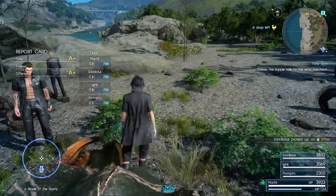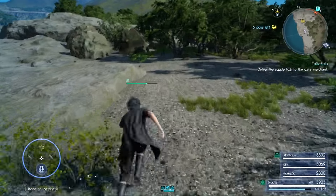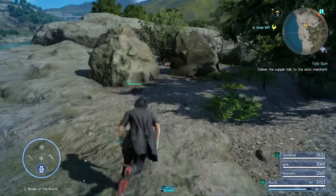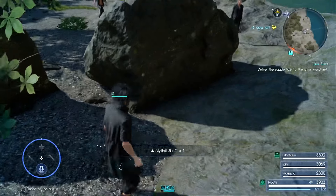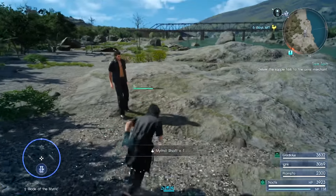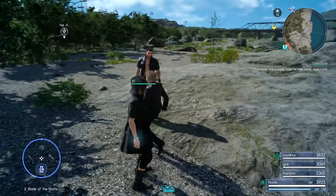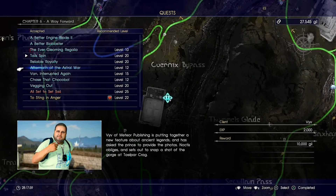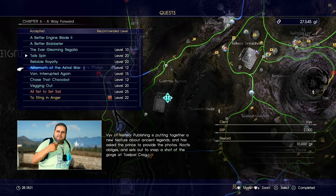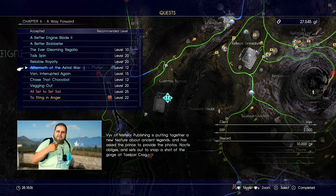We're not going to head to Lestolum quite yet. Instead, we're going to complete the Aftermath of the Astral War side quest. We need to take two pictures, and you just need to follow the location on the map — you can't miss it because it's marked. We'll take a Chocobo to reach it once we can't drive anymore.